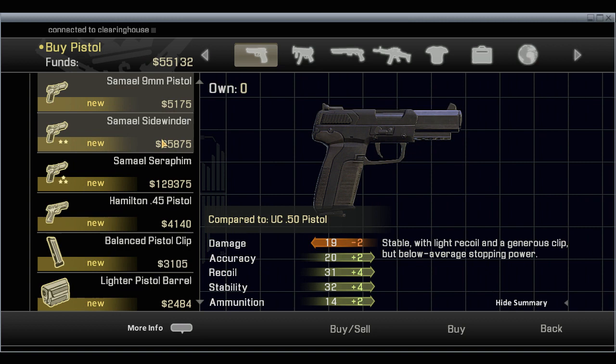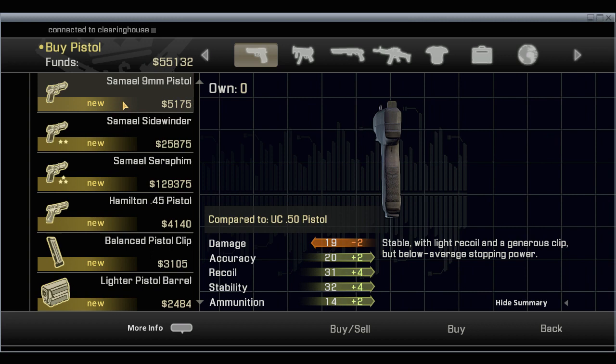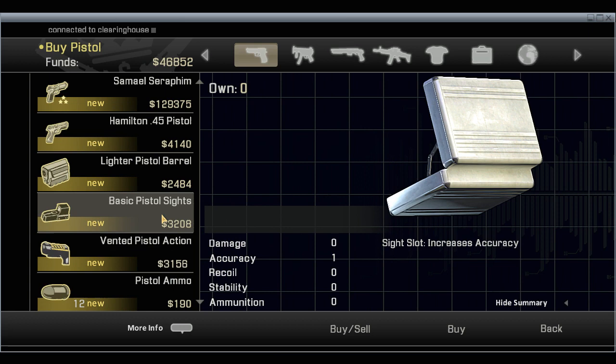Time to pimp my pistol. Do I want to buy a new pistol? Semi-auto 9mm — I think that might be better than a .50 caliber for sneaky stuff. Light recoil, generous clip, below average stopping power but it's only minus 2. We're going to buy the pistol. And now I want to upgrade it — balance clip. I'm going to go with the silencer. Accuracy increase — did I just buy that? Did I not buy that?